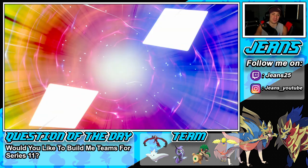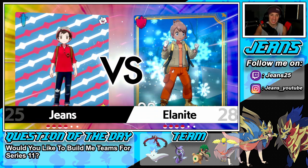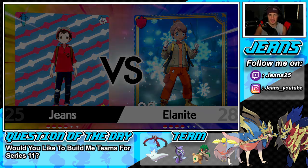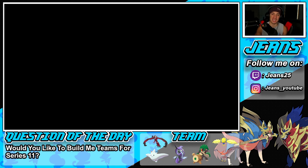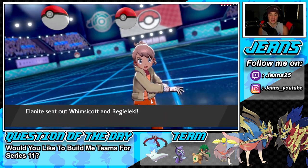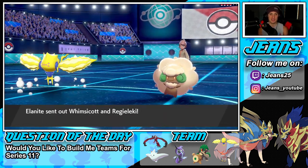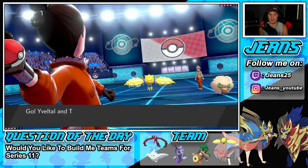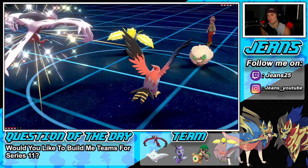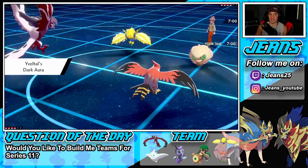I really enjoyed that last battle — solid, though he did outplay me with the Shadow Rider Calyrex early on. He was just Protecting, swapping, and taking out my Yveltal with the Mimikyu. Props to him for that. But he didn't play the back end well. Whimsicott and Regileki fly out — I'm cool with that. We set up Tailwind versus their Tailwind, and Electric is looking tough — none of us like Electric.